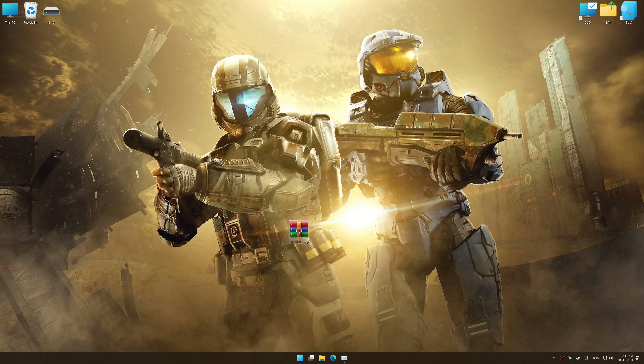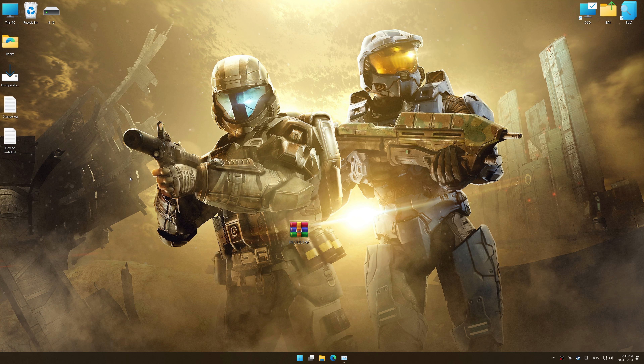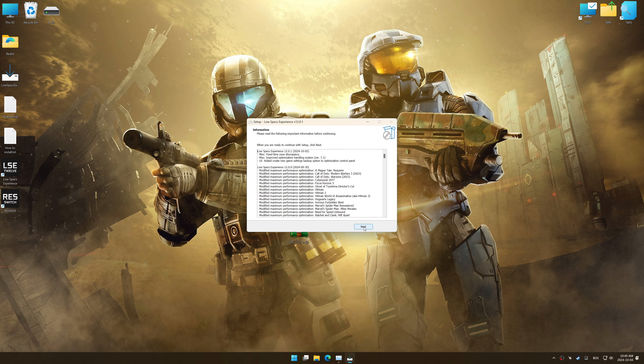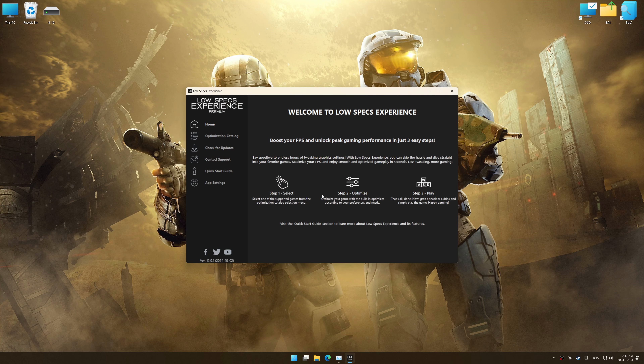Before we begin with the optimization process, download and install Low Specs Experience using the link in the video description. Start the installation process for the Low Specs Experience. Once the installation is complete, start it using the newly created Desktop shortcut.